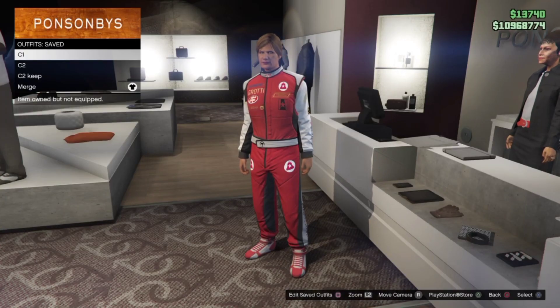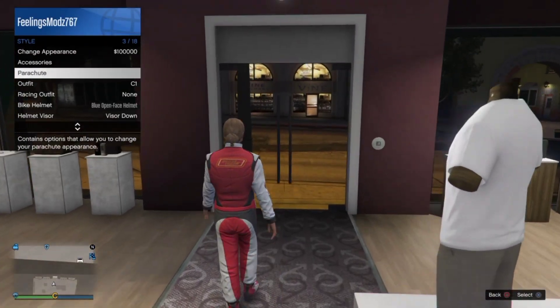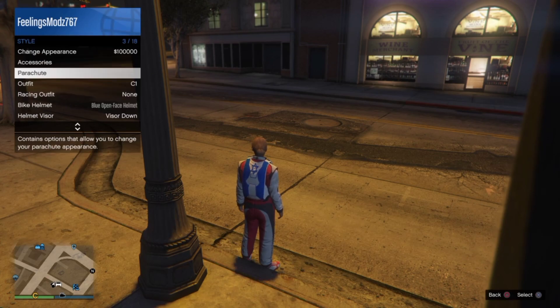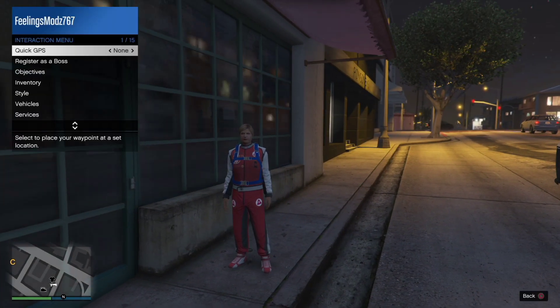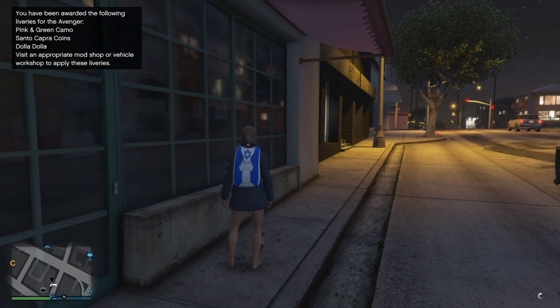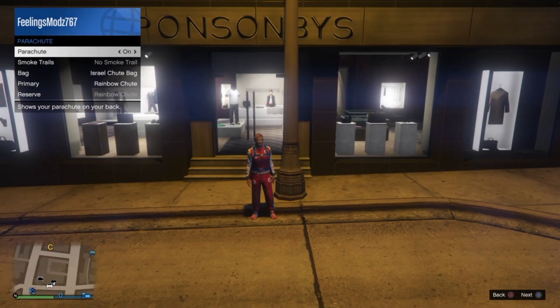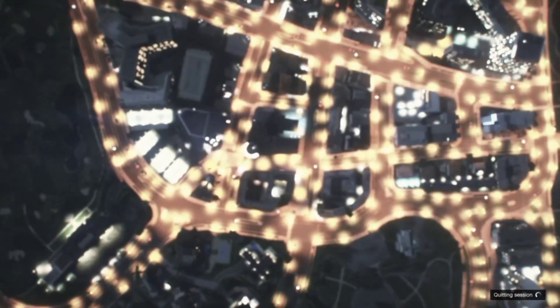From here we're going to do the two-console method once again. Select the C1 outfit and put on the Israel parachute bag. Once you get the four-save in the bottom right corner, lock your console number one — make sure your interaction menu is on the parachute. On console number two, make your way into an invite-only session, select the C2 outfit, and apply the Israel parachute bag as well. Close the interaction menu, get the four-save, then go back to console number one — wait three seconds, remove the parachute, close the interaction menu, get the four-save, and make your way into story mode. Unlock your console number one after you're in story mode.